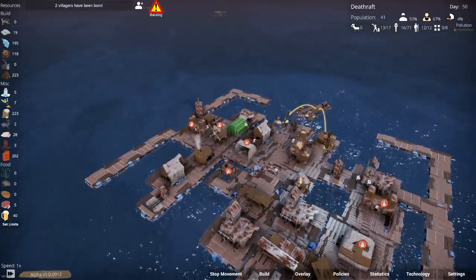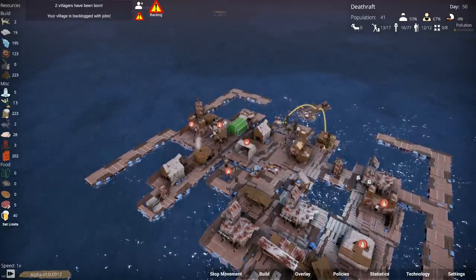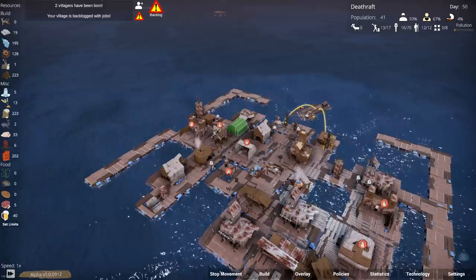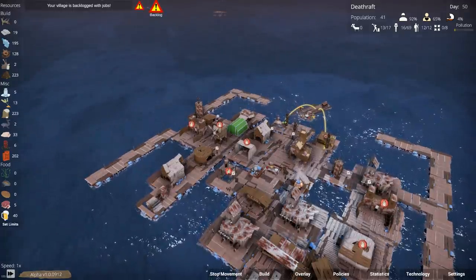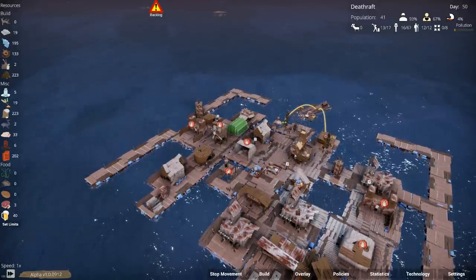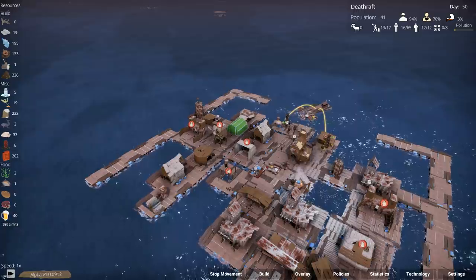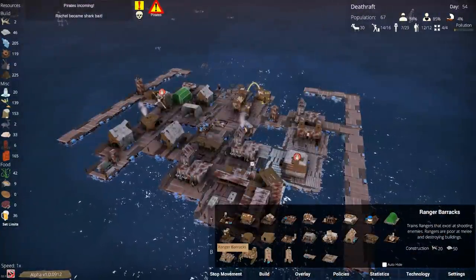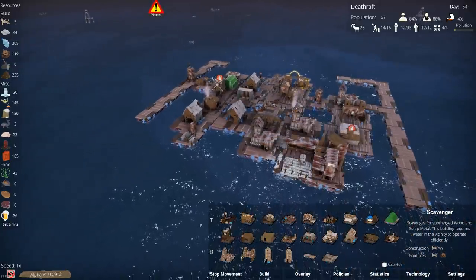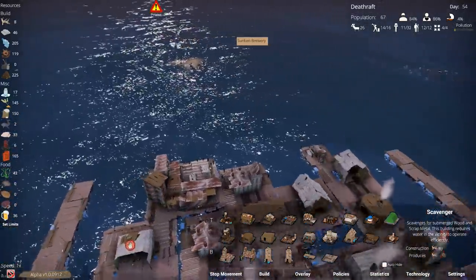It all seems great, and your crew grows as they start having children — more mouths to feed but also more people manning buildings. You can eventually build guard towers, barracks, and ranged towers for people who fire from range. These are essential because the pirates will come, and when they do, you don't know which direction they're coming from. They will board you and steal everything they can and kill as many people as possible. The pirate attacks can be absolutely devastating.